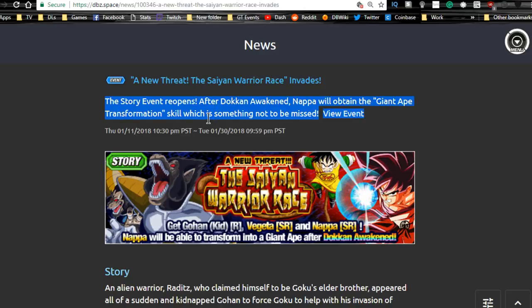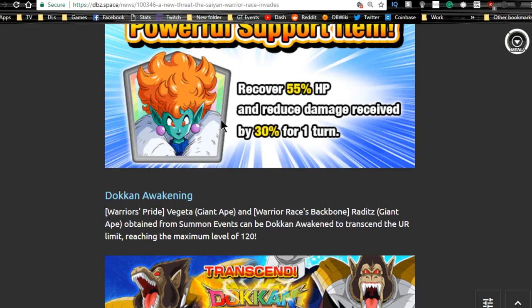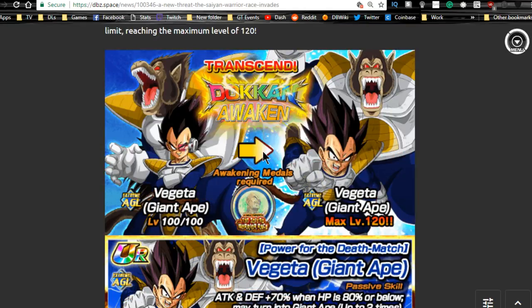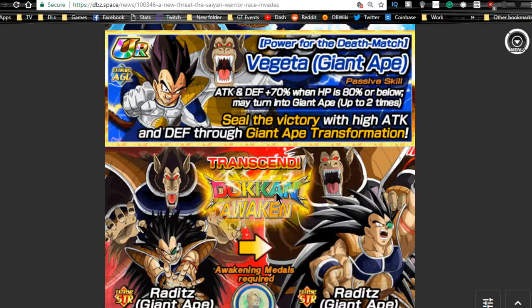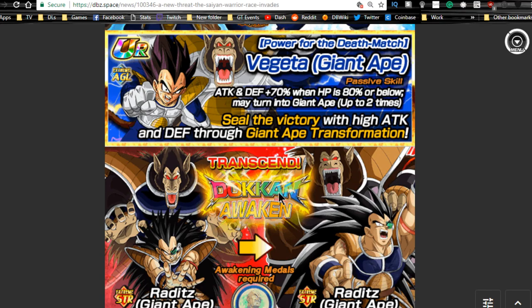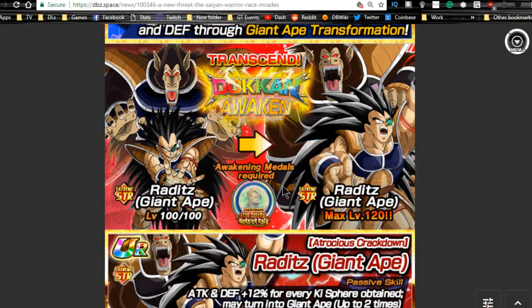Next runs until 1/30, so you have six more days — A New Threat: Saiyan Warrior Race Invades. The Princess Snake item is pretty decent: recovers 55% of health and reduces damage received by 30% for one turn. This is where you get the Moon Napa medals, and where you doken awaken your Great Ape Vegeta and Great Ape Raditz. You could also doken awaken Great Ape Napa here, though he's the free-to-play one and kind of weak unless you're running a Great Ape team for fun.